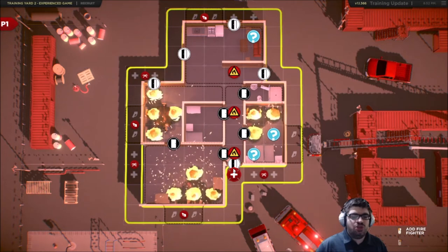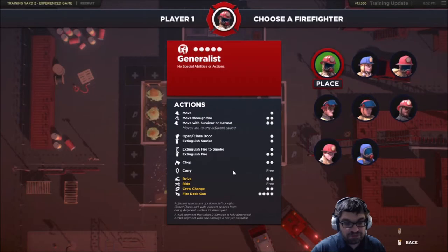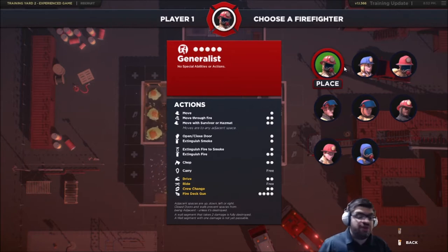In the experienced game, you can actually pick roles. There's the generalist, for example — he has no special ability, but he gets five action points on his turn instead of just four, which I like for the extra action economy. You can see all the different actions and how many action points they cost — each dot represents one action point. To move is one action, to move through fire is two, and moving with a survivor or hazmat costs more movement points because they're heavy.